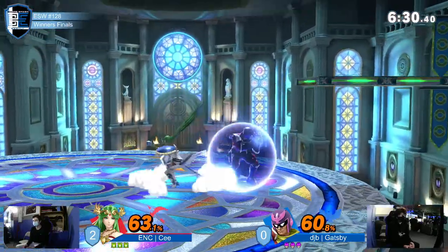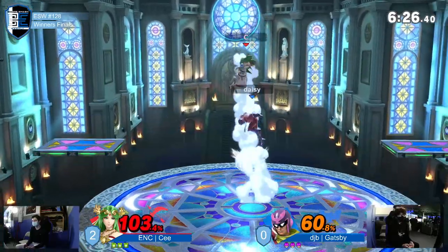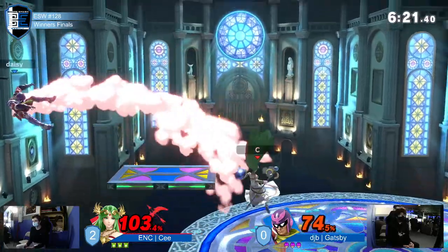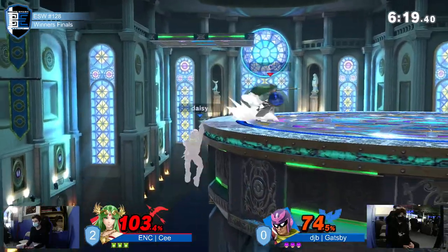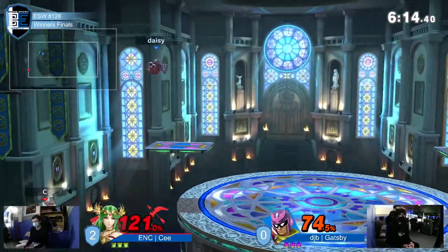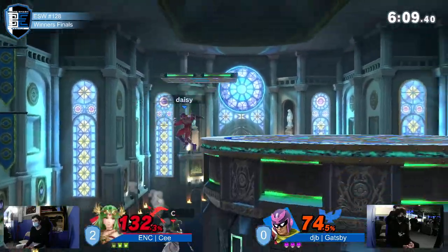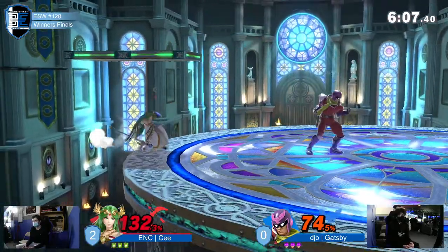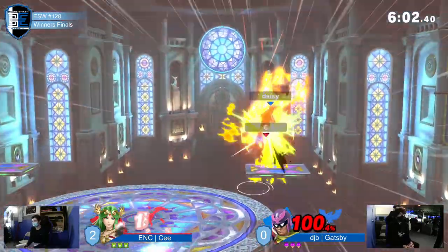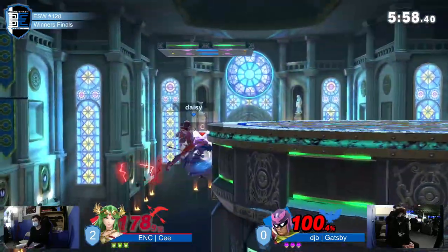Gatsby's now the one in control, managing to do a ton of damage off of that early knee. That air dodge coming in so clutch for C — he's at 100 percent though. I like that he went for that down tilt — I feel like he timed it specifically so he had enough time to escape and avoid a knee if Gatsby tried to go for it again.